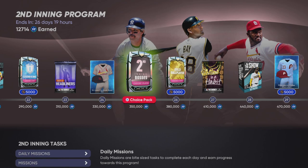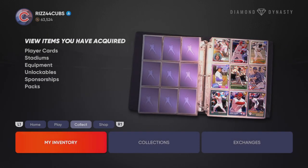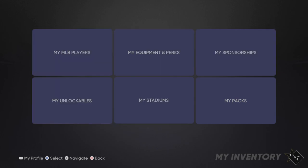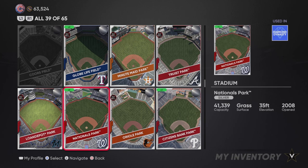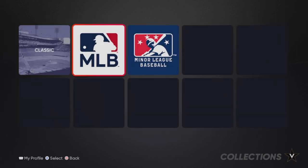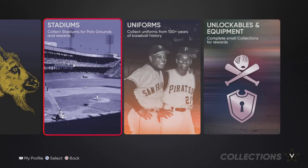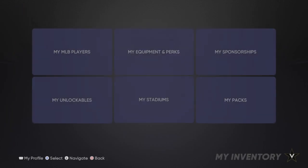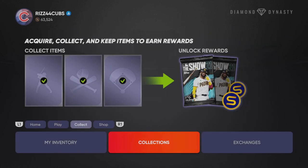I just posted an XP video, so go check that out if you want some XP tips. Another thing I've been doing is going to your inventory — go to Collect, then My Inventory, then My Stadiums — and quick sell your duplicate stadiums. Some of you guys might have four or five of each stadium. What I'd recommend is go to Collections, then Stadiums, then MLB, and auto-select to collect as many stadiums as you can. Then go back to My Inventory, My Stadiums, and quick sell the duplicates. You click on the stadium, hit Quick Sell Options, then press Quick Sell Duplicates. You can make a couple hundred stubs and it literally takes about three minutes.